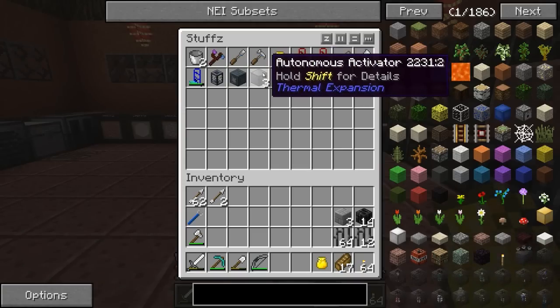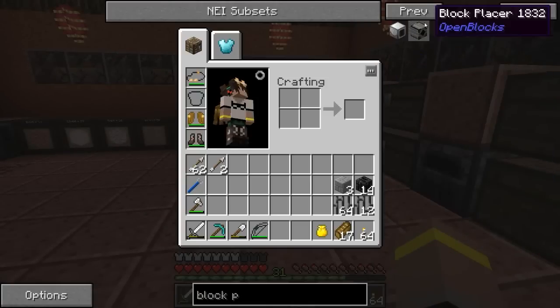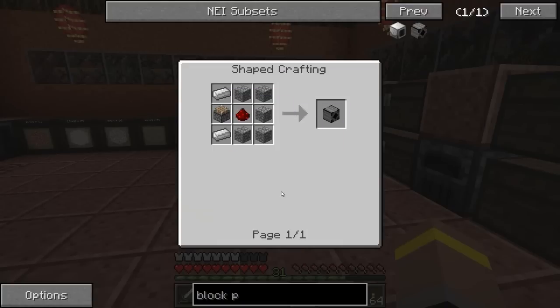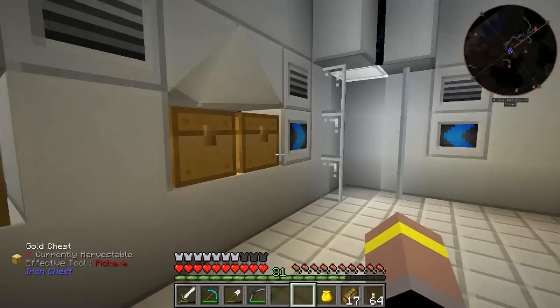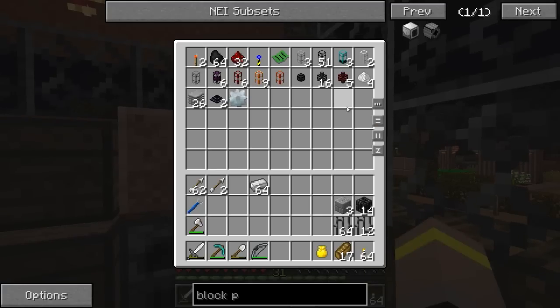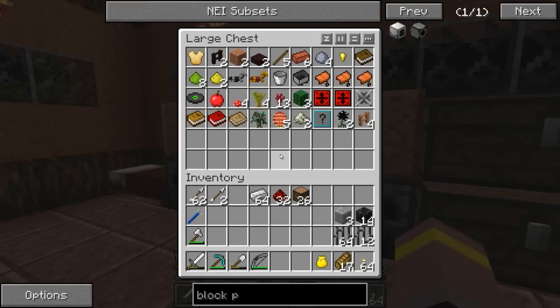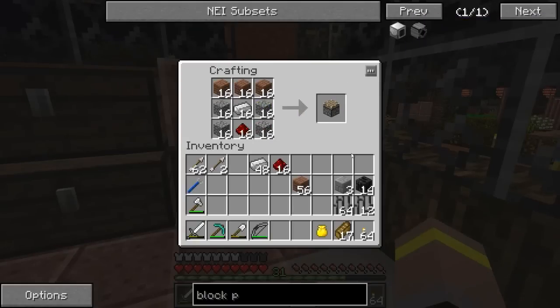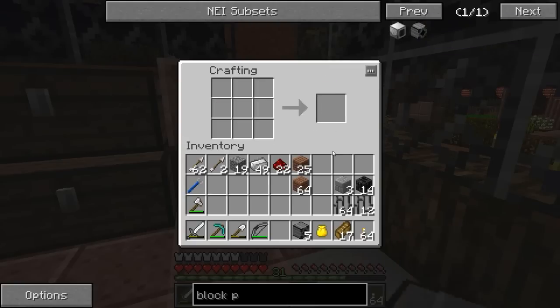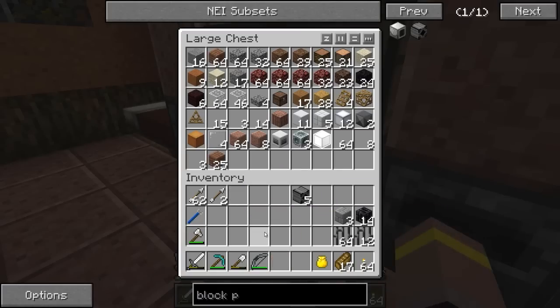I've made another three autonomous activators for the heads, and for the body we're going to use the block placers from Open Blocks — they are literally just a piston and a few bits. We're going to need five of these, so let's make all of them. We need some iron, some redstone, some wood, and some cobblestone. There we go — and that's enough to make all of them.